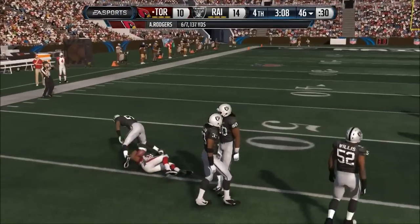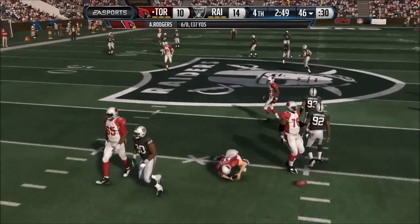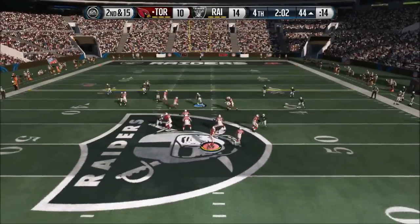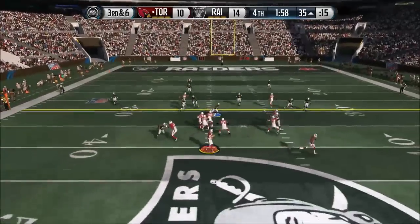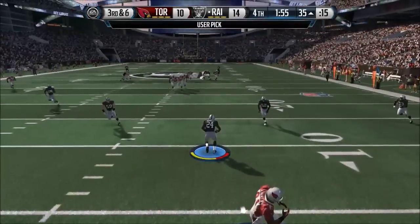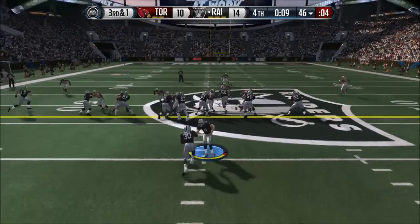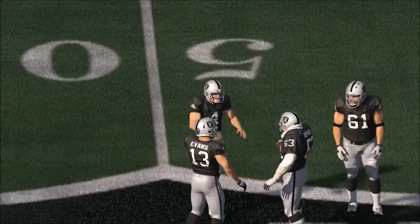My opponent is on the field and gets a completion to move the chains — almost a sack for Jadeveon Clowney on the screen. Third and 10 — Gronk pushes forward onto our side of the field. Second and 15 — Aaron Rodgers scans and finds what I think is Jimmy Graham. Two minute warning hits, third and six — he looks deep but Charles Woodson gets the interception on the ball hawk. We need one first down to win this game. Mysteriously, my opponent didn't call a timeout the whole time we were on offense, so we run the clock out easily and get our win.